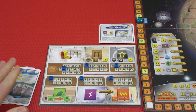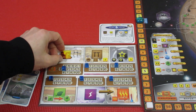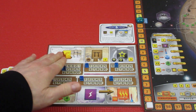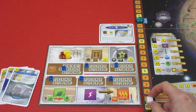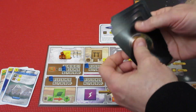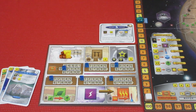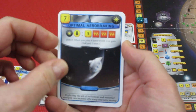We will be keeping these 3 cards, costing us 9 megacredits to do so. That leaves us 33 megacredits. We're going to begin generation 1, which means the first thing we do is grab 4 cards off the top of the giant stack, and see if we want to keep any of them for 3 megacredits apiece.